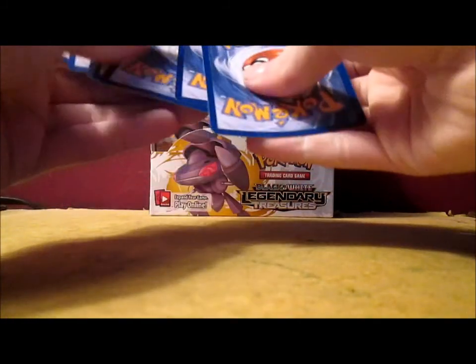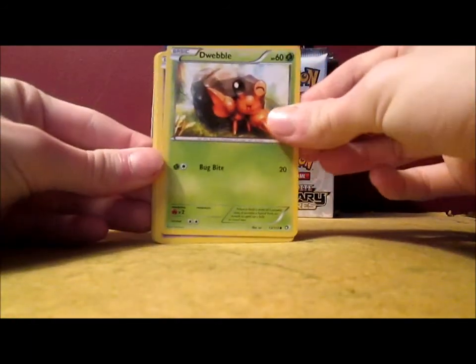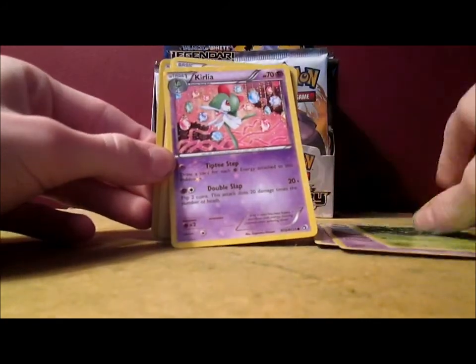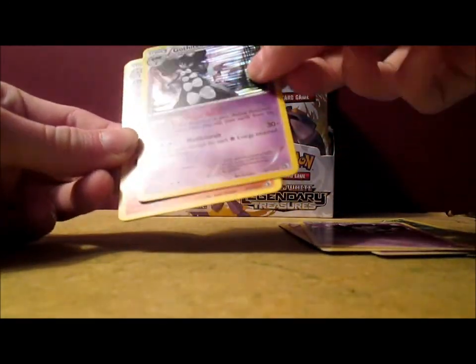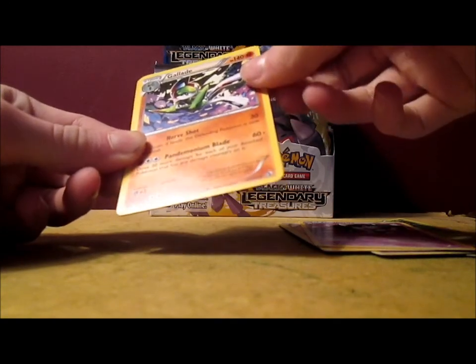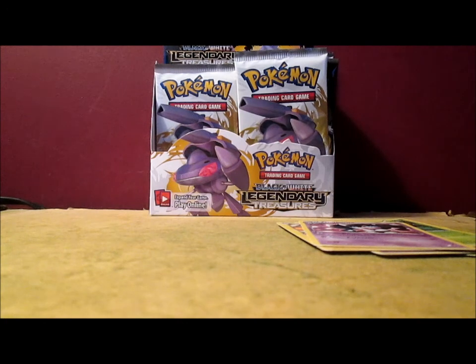Next pack. Dwebble, Croagunk, Gothita, Snivy, Cottonee Radiant Collection, Emolga, Gothita, Gothitelle Holo - that's a rare - and a Pikachu Radiant Collection. I actually did want that card, so that's nice. Alright, we've got four packs left.